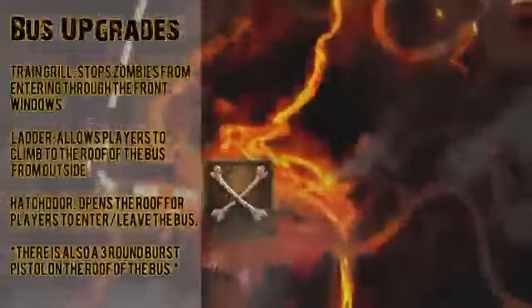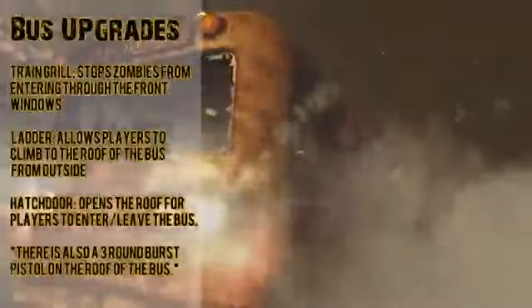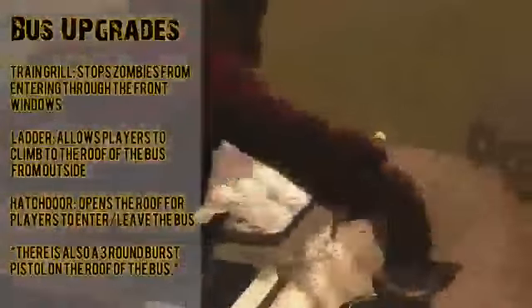Lastly are the bus upgrades. First is the train grill, which stops zombies from entering through the front windows. There's also a ladder that allows players to climb to the roof from outside, a hatch door that opens the roof for players to enter or exit the bus, and a three-round burst pistol found on the roof of the bus.